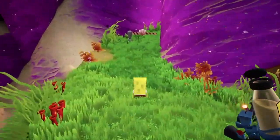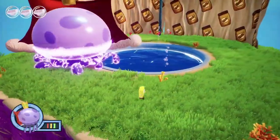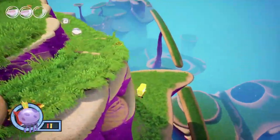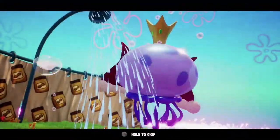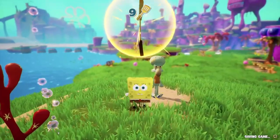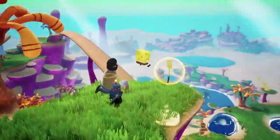I then began to fight the King Jellyfish. I struggled in this fight a lot more than I expected to — a lot more than I would normally — and I'd also like to know how exactly a King Jellyfish, presumably a male jellyfish, births baby jellyfish. But I eventually managed to land a killing blow. I got the spatula from the slide and then another one from Squidward.